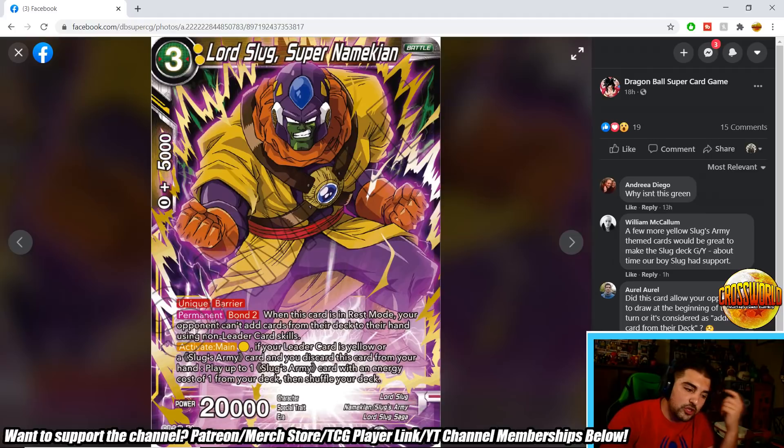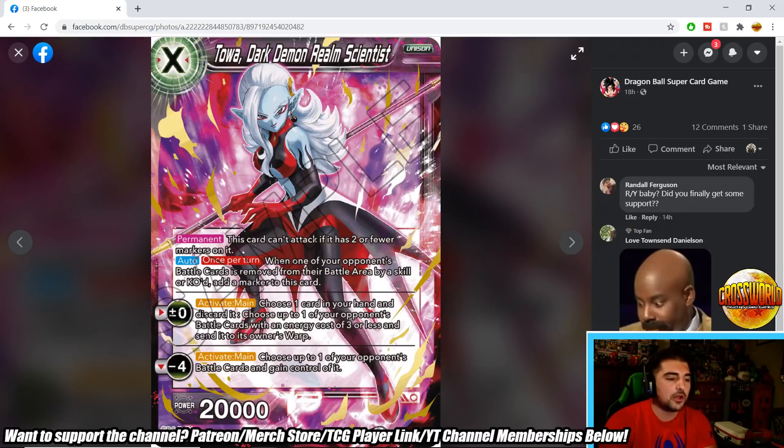Lord Slug Super Namekian is a 3-drop 20k with Unique and Barrier. Bond 2: when this card's in rest mode, your opponent can't add cards from their deck to hand using non-leader skills — similar to the black Boo 6-drop. Activate Main: pay a yellow if your other cards are yellow or Slug's Army, discard this card, and play up to one Slug's Army card under cost 1 from your deck. This supports a green-yellow Slug build, grabbing Wings from deck on turn one or two. Seems like a solid early play.